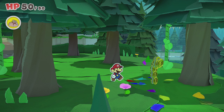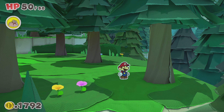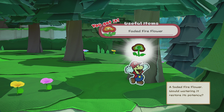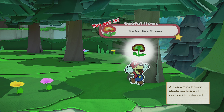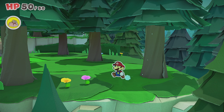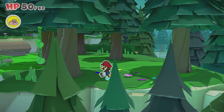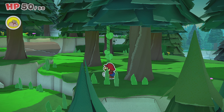What does he think he's fooling? Look at him, strutting like he's cardboard. Maybe he can have cardboard surgery. A faded fire flower? It looks so sad! Would watering it restore its potency? So we throw the stuff in the lake. And water fixes paper now, and it doesn't immediately destroy it. That's good to know.